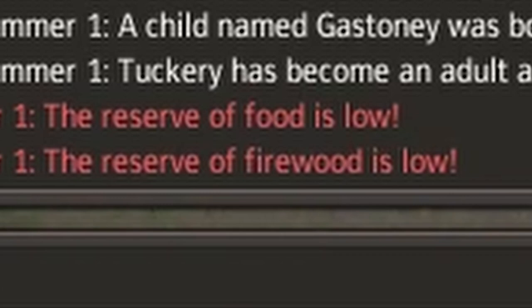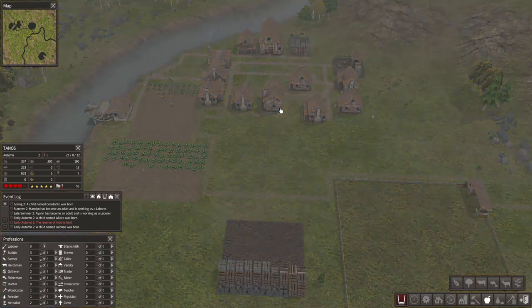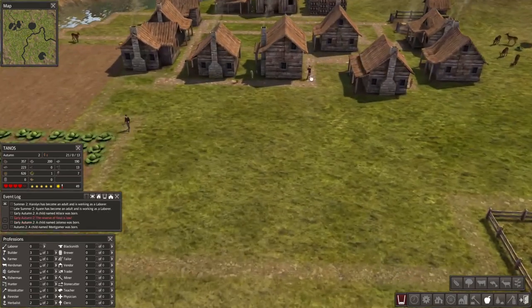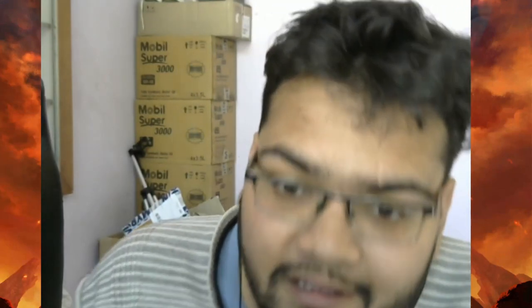Finally, I have a fishing dock and a farm — my people shall no longer starve. After a year in the game, my village looks like this.